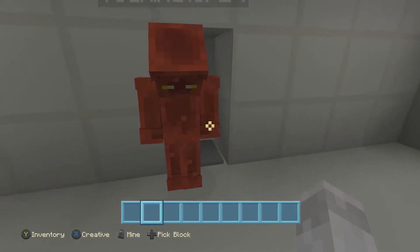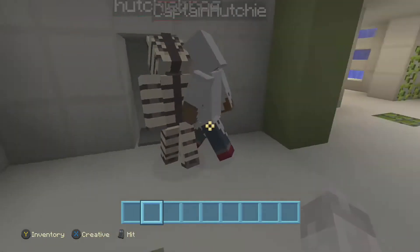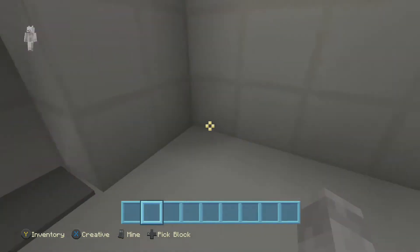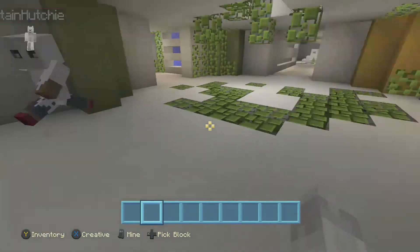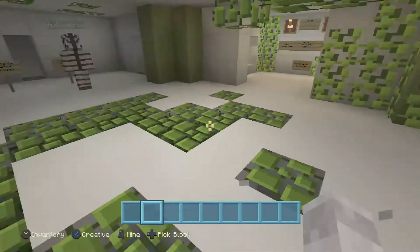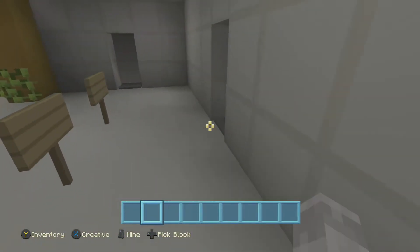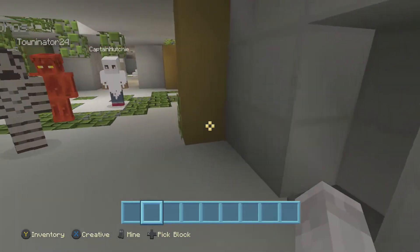Thank you Captain. I think Town, you stand on that pressure plate. I couldn't get in. Watch - you stand on that one. Now I stand on this one, and it should open the door. There we go. Wait, what pattern is this? Remember the pattern of these three. Remember these two first, and then the one on the left.